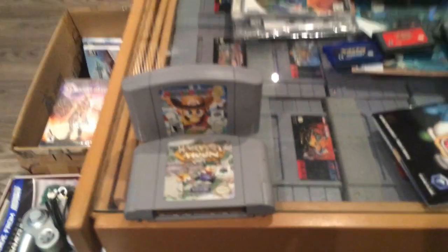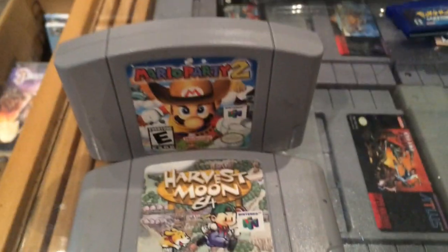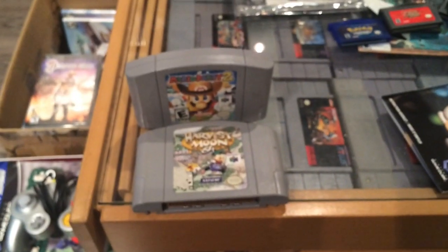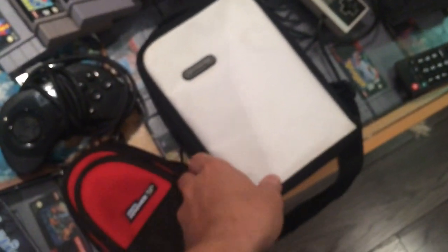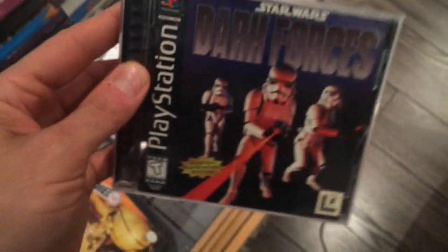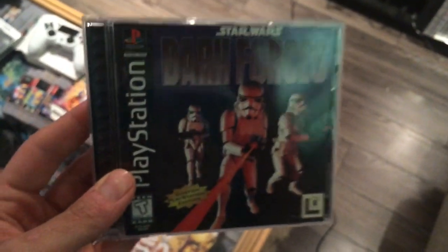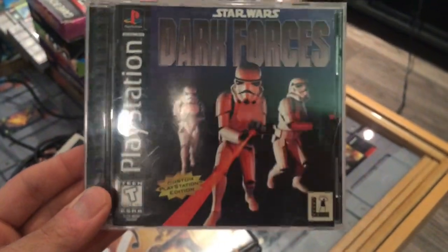These two Harvest Moon games were like 25 bucks each, which was a good deal — I was missing both in my collection. A buddy of mine hooked me up with these cool cases: Nintendo brand SP case and DS case. I got Star Wars Dark Forces — this is Black Label and I've been looking for this forever. This was the last game I needed to have all the Star Wars games on PS1. They were some decent games on the system. I have fond memories of Dark Forces on the computer too.